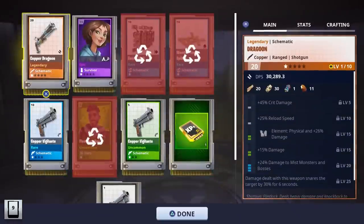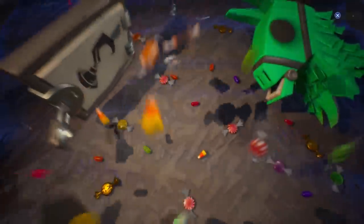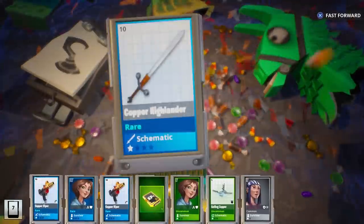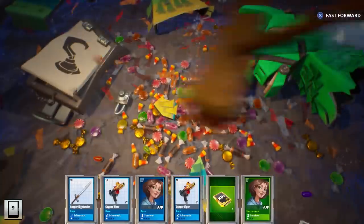We just got another Dragoon - again one of the best shotguns when it comes to impact, and here are the perks that came with it. For those who don't know, I do already own all of the pirate heroes as well as all of the flintlock weapons. The main thing I wanted to do was see if we can get Blakebeard the Blackhearted from these pirate llamas.